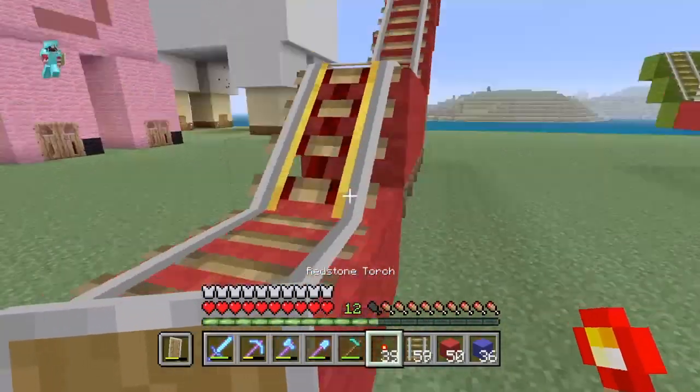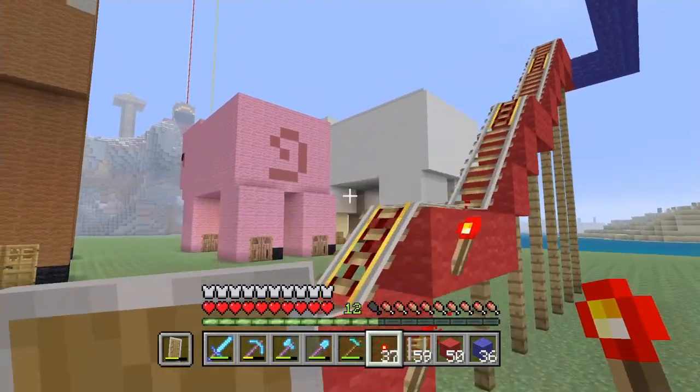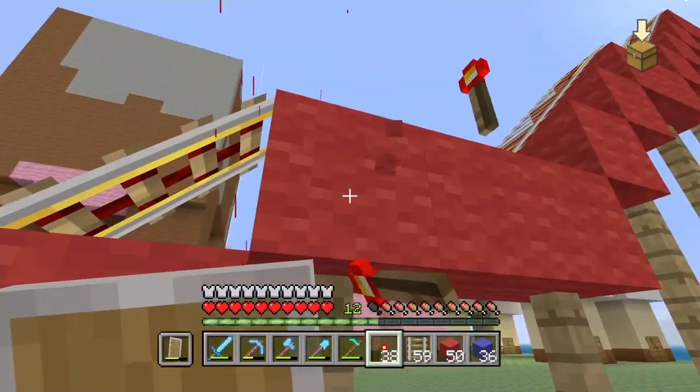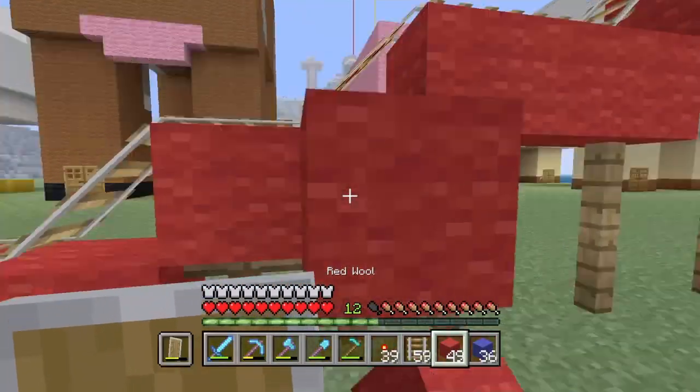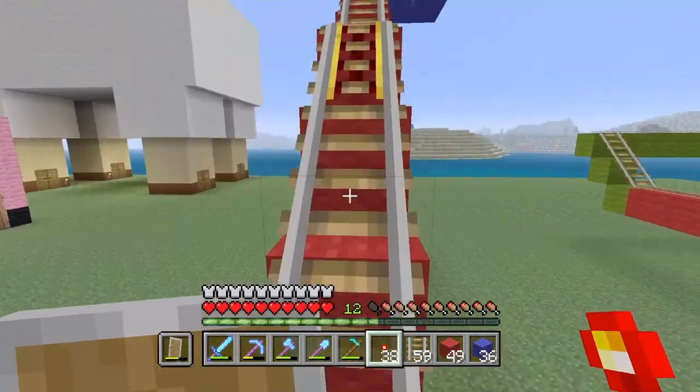Now let's start with the redstone. This is just going to have a power here — it needs to be here, right? Which is the one that turns... I tell you what, we're going to make each one just stick out a little bit. Here we go. Does this work? This works.